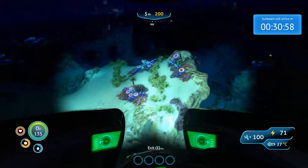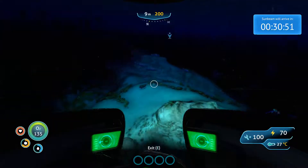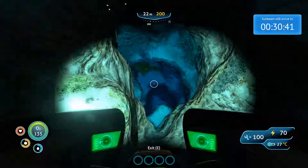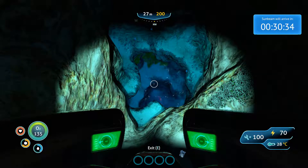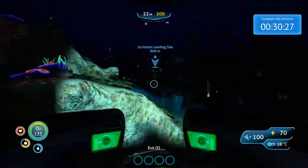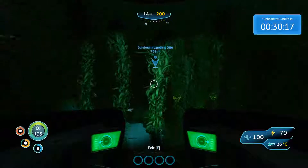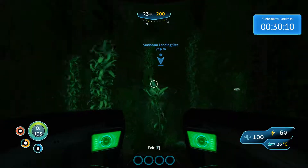If you kind of head northwest from that location, eventually you'll find a little ridge. And here's your second thermal vent, although this one's a lot deeper than the first. This is another good spot for a base, except for the fact that those stalkers multiply like crazy. There have been a few times where I've had to take a stasis rifle and a thermoblade and just kill them all because of how many there are. It becomes ridiculous — they'll just all bite you at once and you'll die.